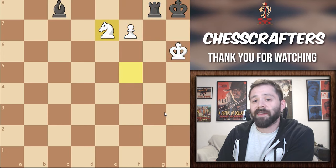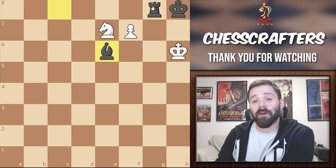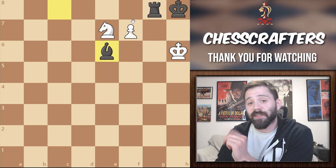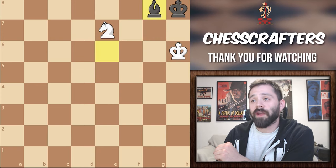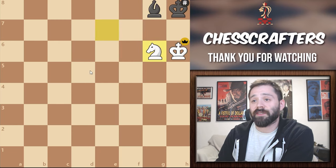Yet again, even in this completely hopeless situation, black still manages to find a brilliant defense by playing his bishop to e6. So is that it? Did we do all of that just for this game to end in a draw? But it's actually not a draw — it's going to end in a win, because even if black brings in a defender, we're still going to take the rook with a check. The black bishop is forced to take, and with only one knight on the board, we can deliver a checkmate that you really wouldn't see in your everyday games. Knight to g6 is check and mate.